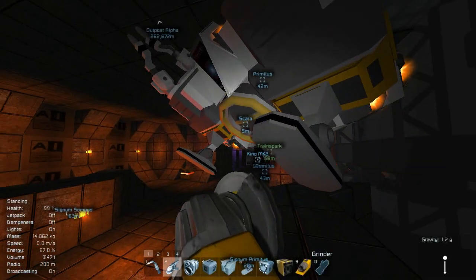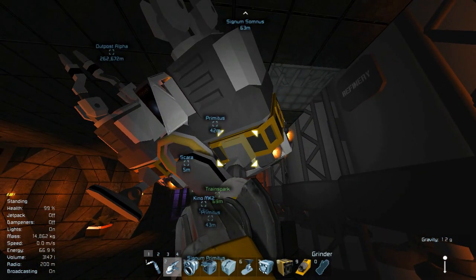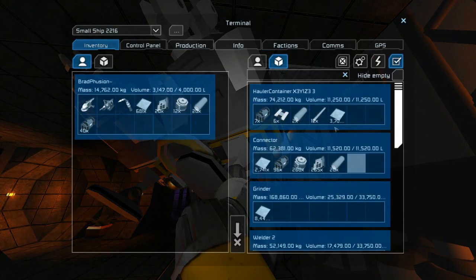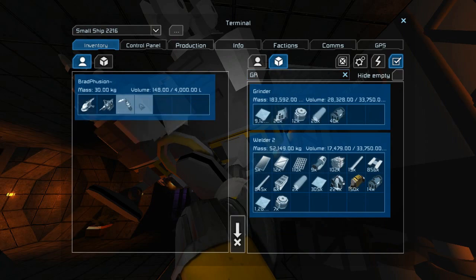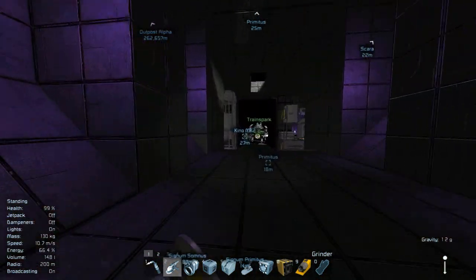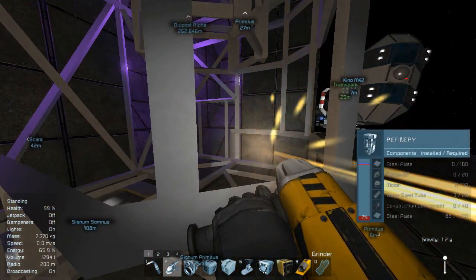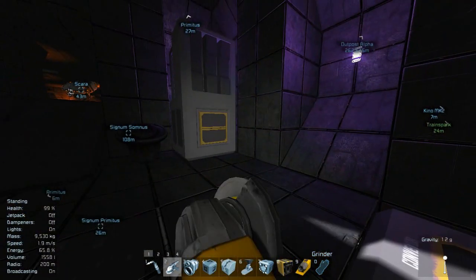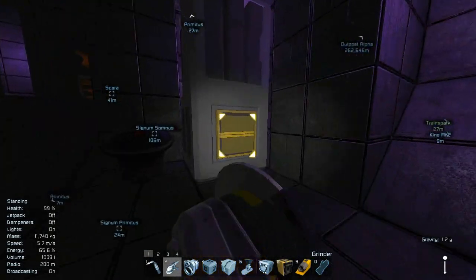We don't have any more capacity inside of this thing, but we might have some more in either the... what is this? This is the grinding side of things? Maybe the grinder has more capacity. There we go. I know I can use the ship's grinder — I know I should be using the ship's grinder — but I just find it more easy this way. That being said, what do you have inside of you, if anything? You have a little bit of iron. We'll grind this down now.